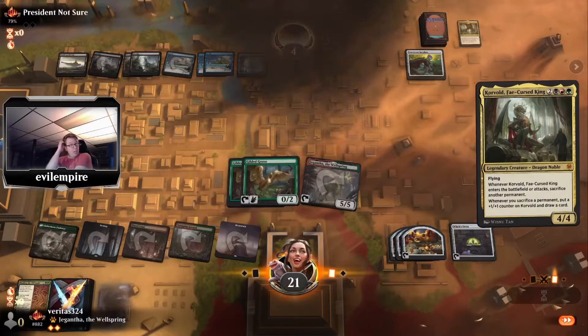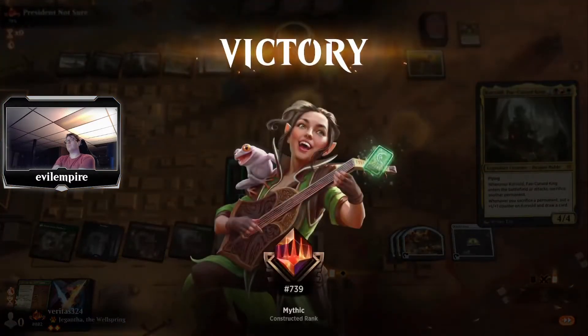They concede — we 2-0 the weird Rogues player, seems good. Number 739, pretty good.